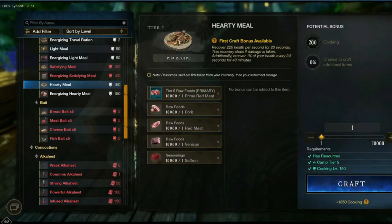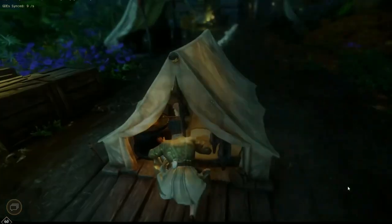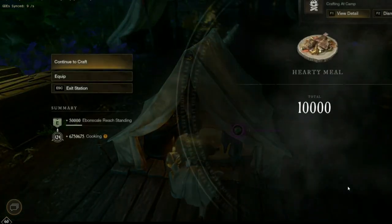And finally, in my opinion, the best way to generate territory standing quickly and cheaply is cooking. Cooking is by far the most efficient way to power level standing. The materials are easy to farm and cheap to buy. You can craft the rations at your camp and your camp can be anywhere in the territory — it doesn't have to be near a town. This is my favourite way hands down to grind up territory standing quickly.